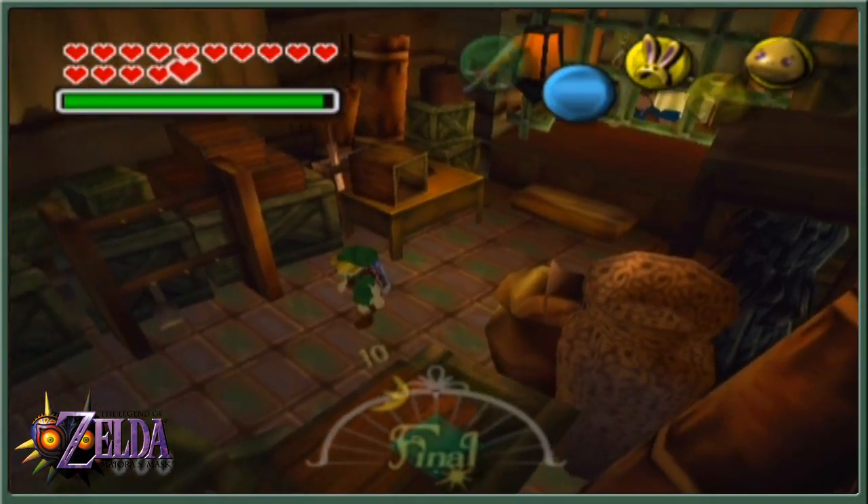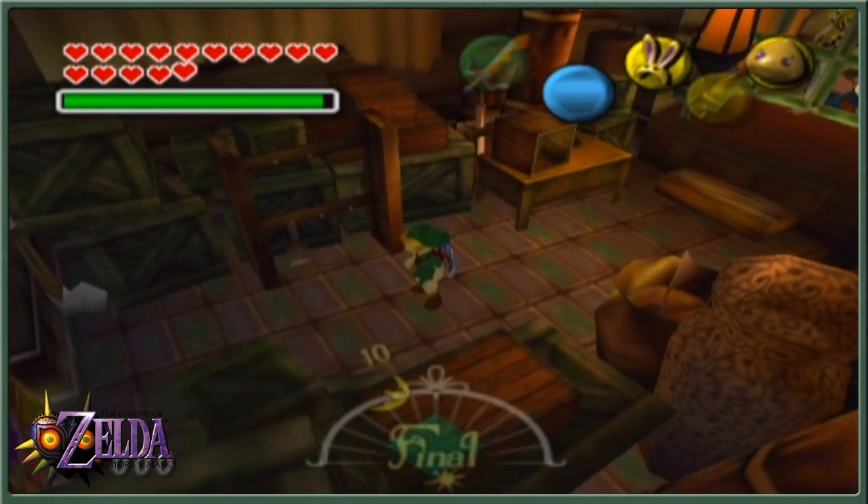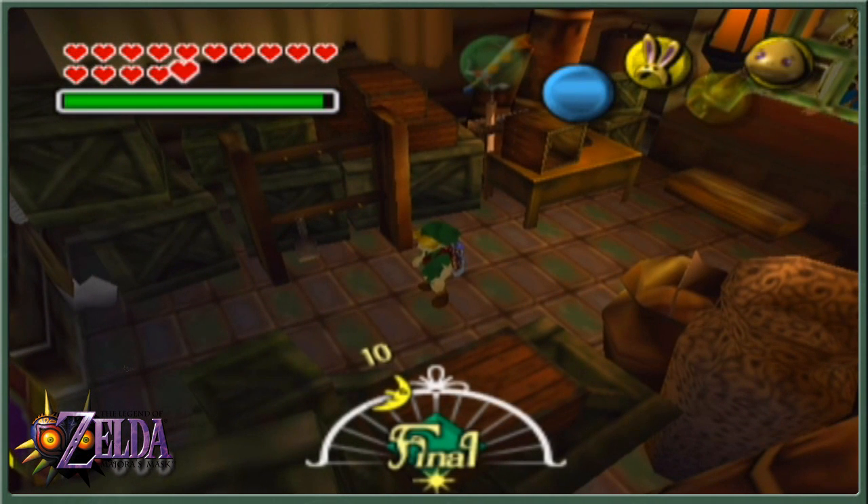That's all we've got — the all-night mask and a few more heart pieces! Next episode we'll pick up a couple more by reading some bedtime stories or trying to stay awake through them, before heading off to climates new — off to Arcana! Bye-bye!